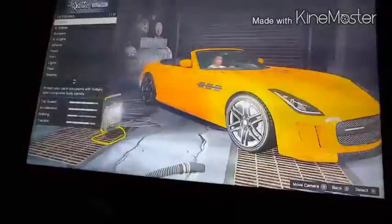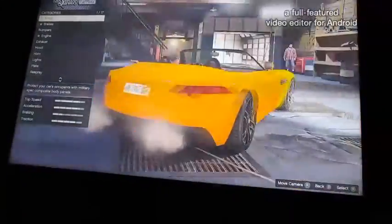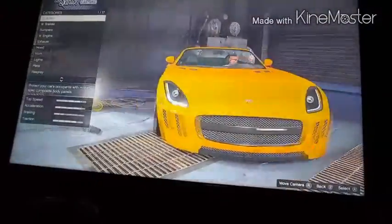So today we're going to be doing another Fast and Furious car build. This one's going to be on Suki's Honda — I think it's a Honda S2000 or Mazda S2000, I don't remember — but yeah, let's get into the new build.